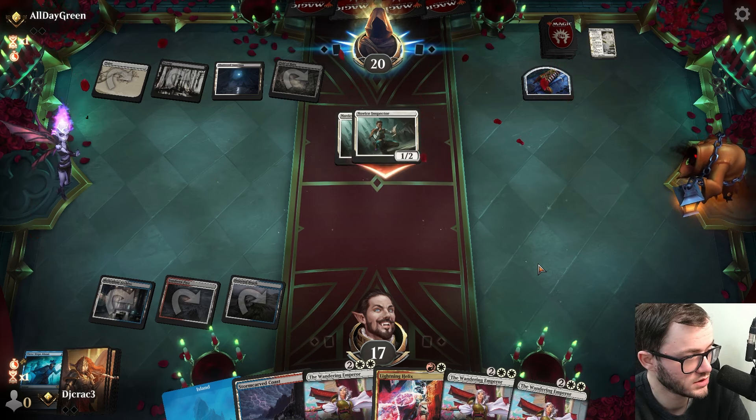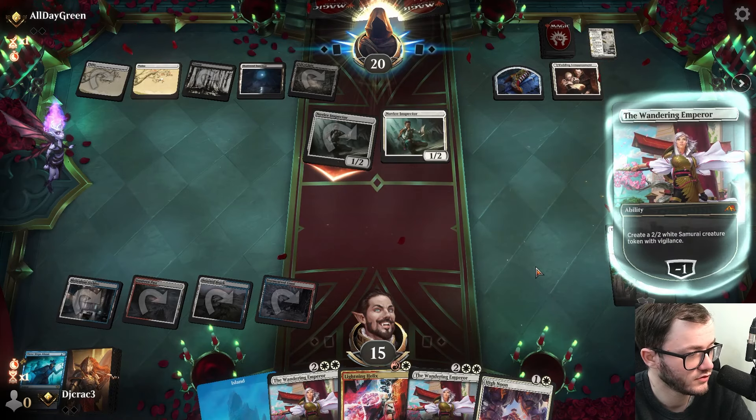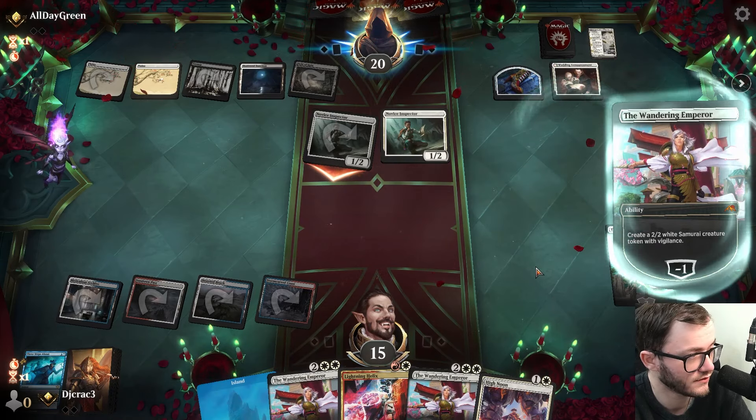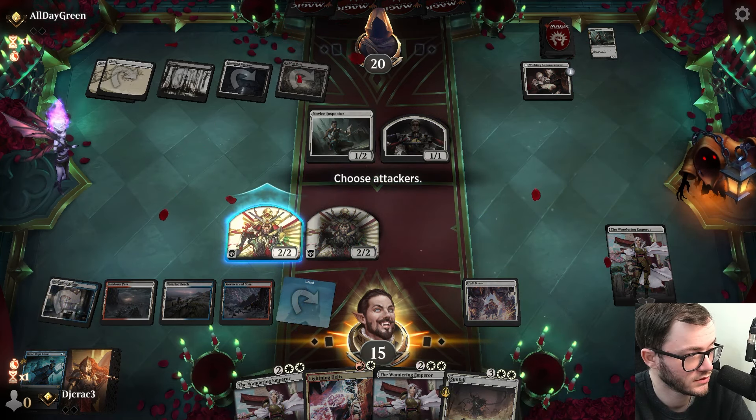I play Wandering Emperor - we've got three of them - and make a 2/2 token. They'll probably all get killed by a removal spell like Throat or Cut Down, that's my guess. But no, they're going to draw. Pretty good for me. I make another token. I'll save Sunfall for a bit later. Land, make a guy, play a High Noon. I won't attack because they can double block and I can only kill one.